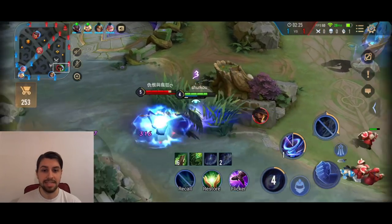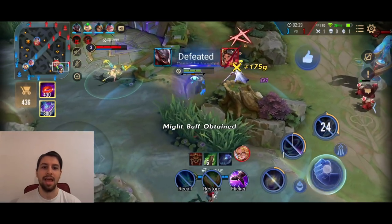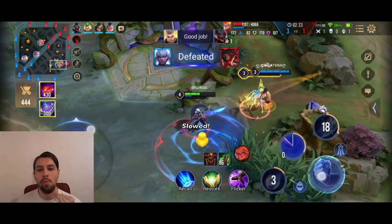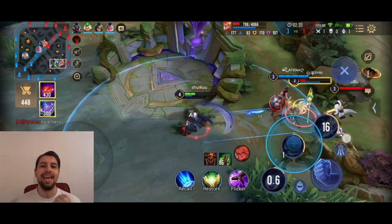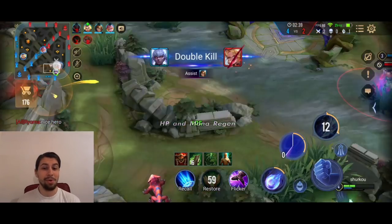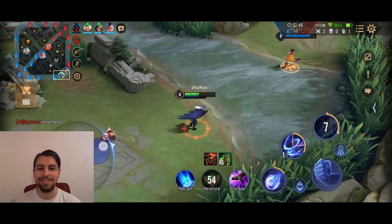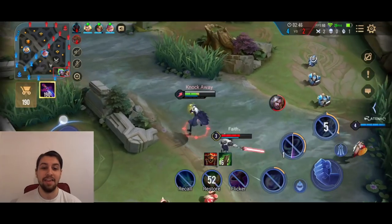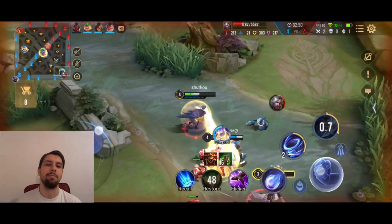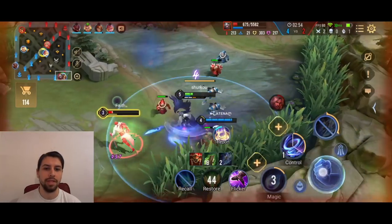We get an assist and look at this — we get the five stacks and we finish him up, we just one-shot him. Level four, you can one-shot anything. That's why I say this hero is absolutely broken now. The Ryoma is complaining — 'nice hero.' I agree, man. 'This Zata needs nerfs' — he's so broken now. Definitely a hero you want to ban sometimes. Here we juke him a little bit, we get the shield from Wonder Woman and finish him off with our ultimate. Beautiful.